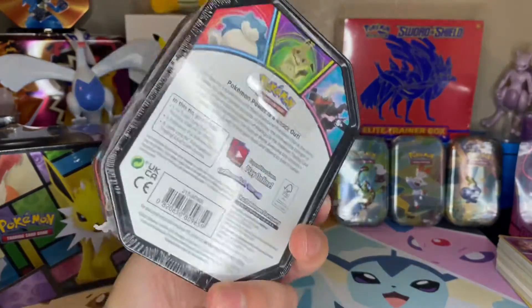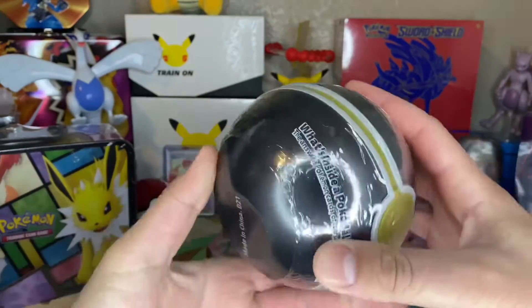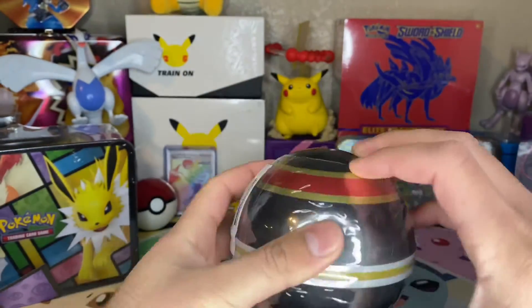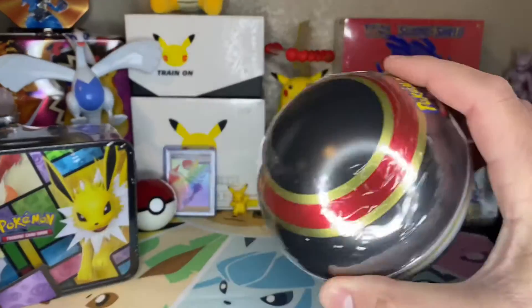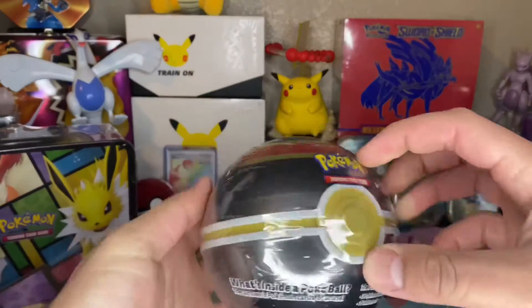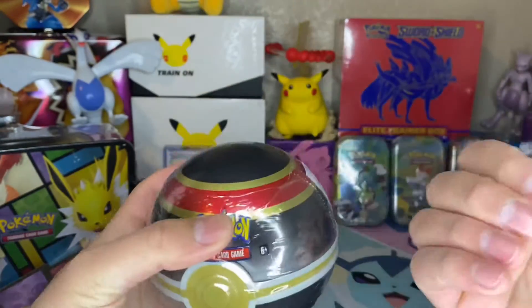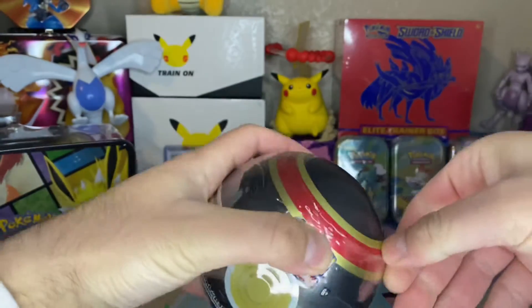Little Snorlax tin — my bad about the glare — and this guy that I found at, I think it was at Walmart, or I don't remember. So I will start with the ball and I think this is a luxury ball. Yeah, something like that. It's coming out, so I should have pre-opened this. Hope you guys are enjoying my videos.